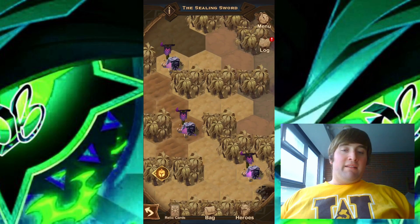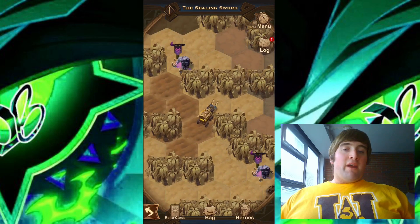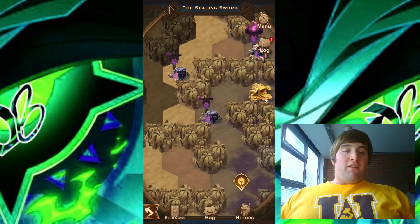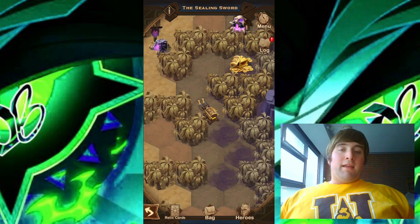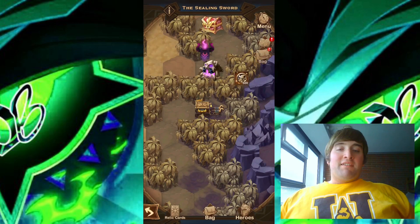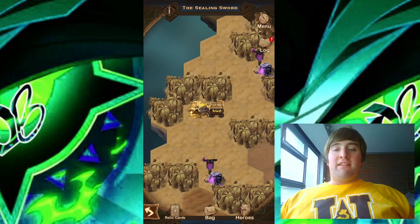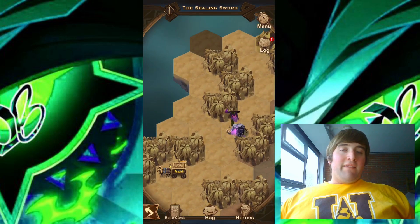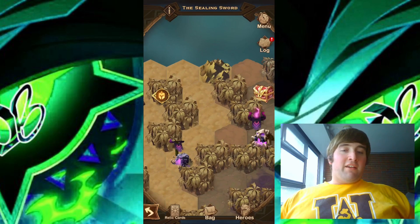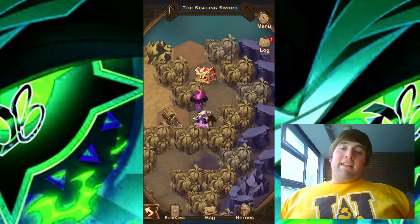The next camp is right here — let's take it down. Then we can go ahead and get this chest with that camp out of the way. Moving directly up towards the camp blocking the chest, let's take it down and collect that chest. Moving over to the left, there should be another chest here — let's get that as well. I'm going to try and move up around here since we don't necessarily have to take down this particular camp.